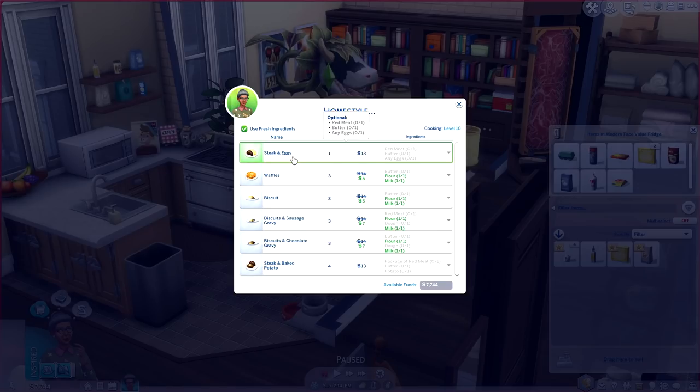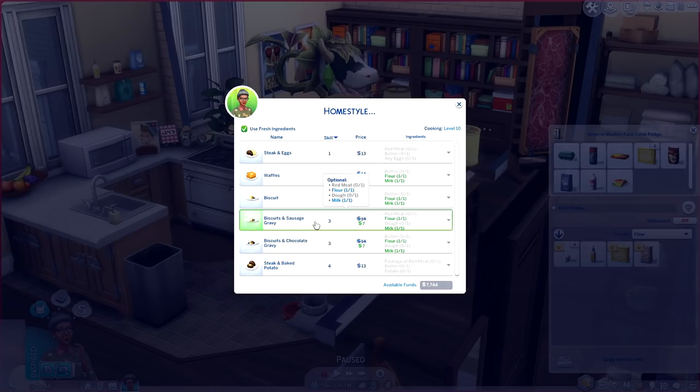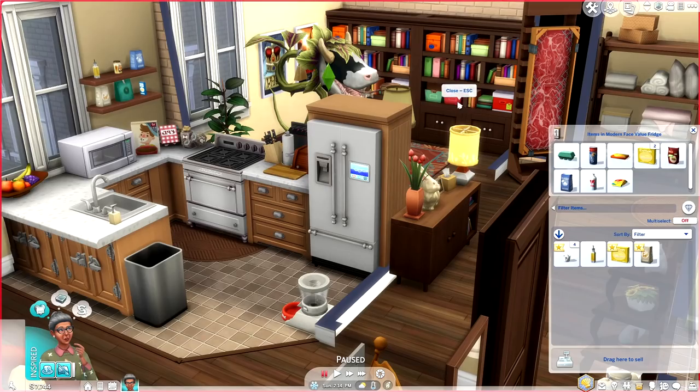As you can see, we have a couple of these ingredients already, so the price gets slashed — which is really exciting — but we still need butter. It'll charge us $5 for a stick of butter, which I think is kind of outrageous, but it is what it is.